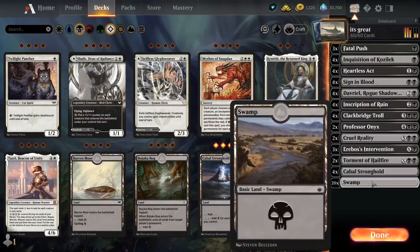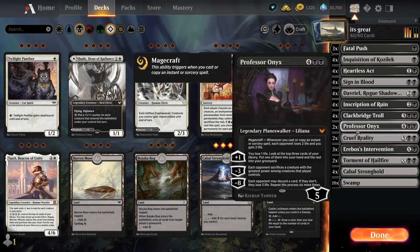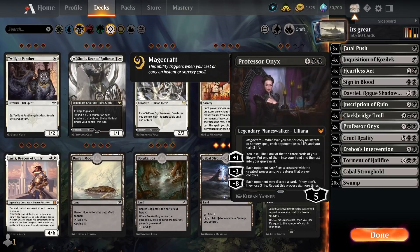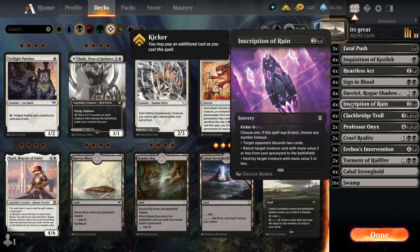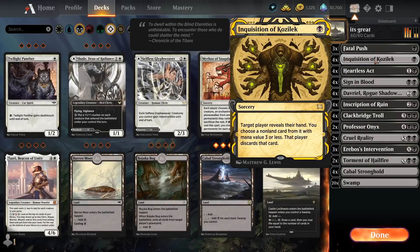Today we are playing Historic Mono Black Deck. We have the usual late-game win conditions: Torment of Hailfire, Cruel Reality, Professor Liliana — please step on me, I have been a naughty, naughty boy, and that's not even a lie. This time I put a little bit more emphasis on the discarding. We have four Inscriptions of Ruin, four Dabriels, and four Inquisitions of Kozalak.